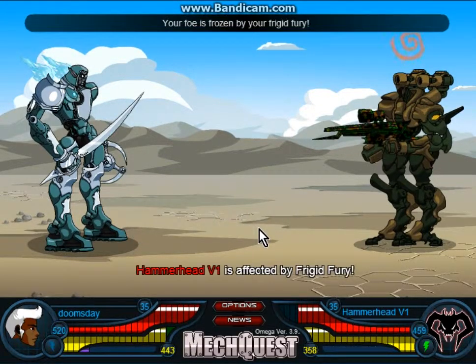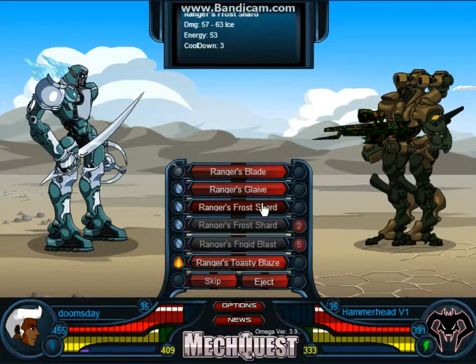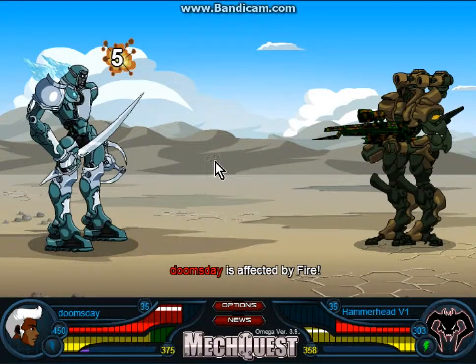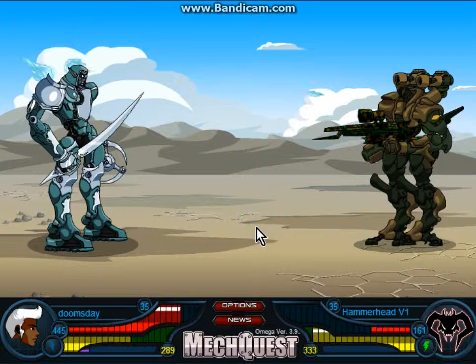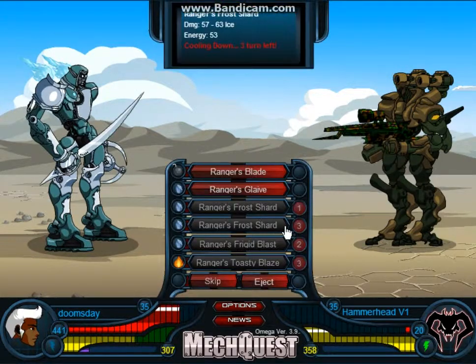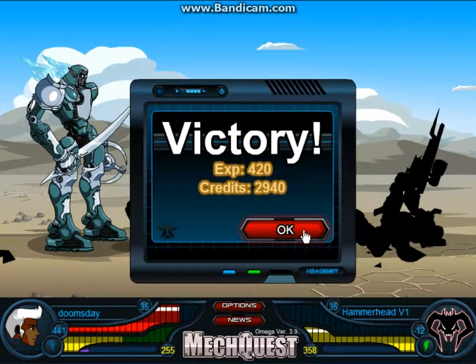Boom — that's one stun. Then the blast: I have more damage, more armor, all that good stuff. Now see how that cooldown works? Stun him again — front shoulder this time. Hit him with that fire. Have some fire of your own. A stun again, and note how I'm doing insane damage. He dies too quickly. Wow, this mech is actually really good — now I've discovered that.